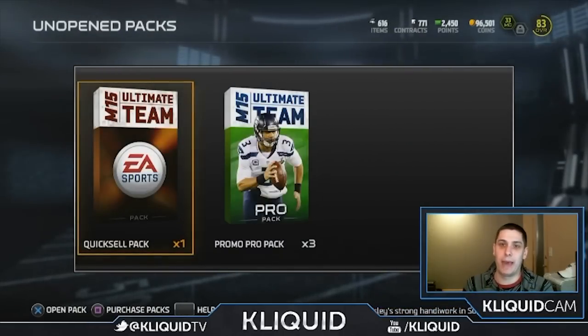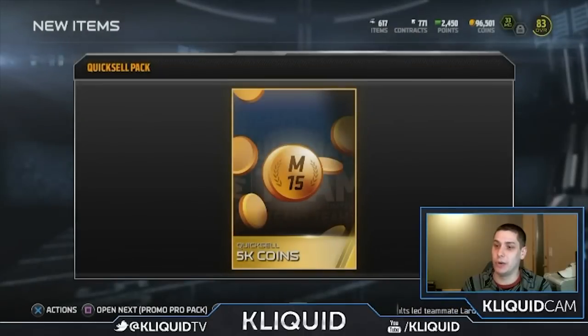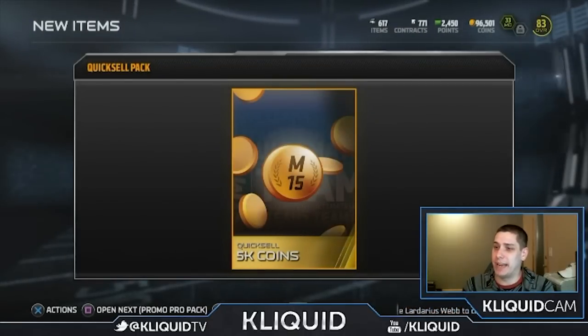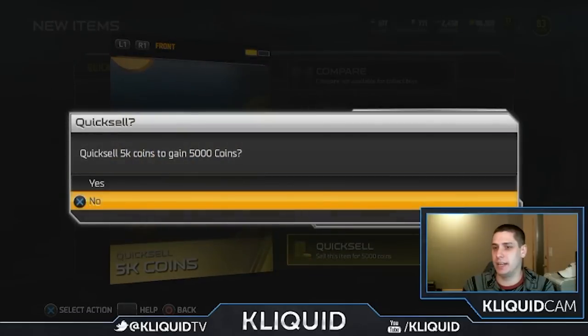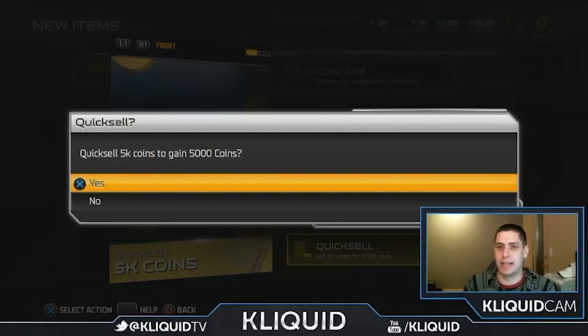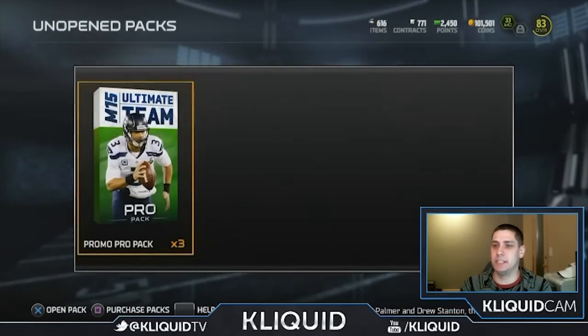Let's hop into the quick sell pack. I got this one from filling out a survey — 5,000 coins, not too bad, I will definitely take that. It was like a two-question survey. I don't know if you guys saw that on your ultimate teams today — I think everybody got it. If you didn't, log on to your ultimate team account and see if you got it. All you have to do is answer things like: do you like this game, how likely would you be to recommend it, and why did you buy the game? So there you go — 5,000 coins. Let's get into these pro packs.